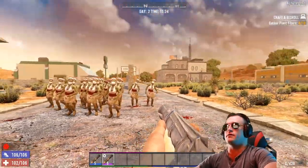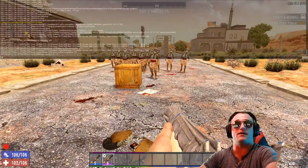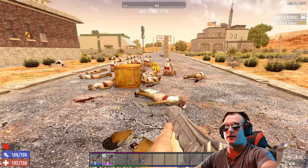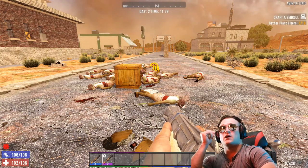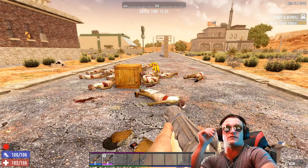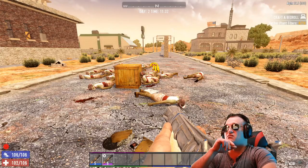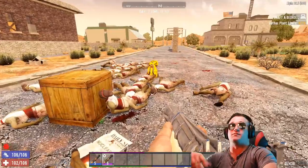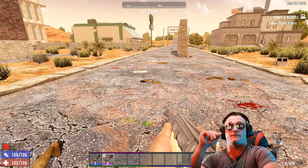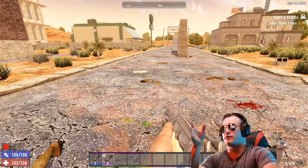Instead of having to just quit the game and crap your pants, what you can do is hit F1 and type killall — no spaces. Hit it and you just clear the area of zombies. That can be used anywhere, anytime for any clearing of zombies. It's kind of cheating, but if you've spawned in zombies and they're out of control because you accidentally spawned in 25 feral zombies, you can kill them all with that.